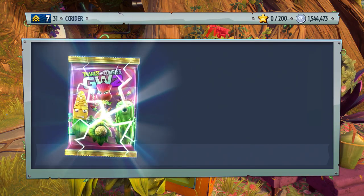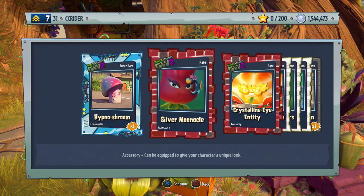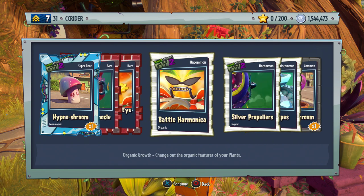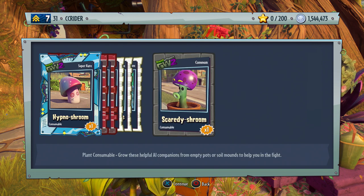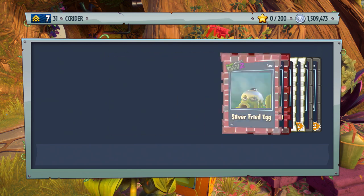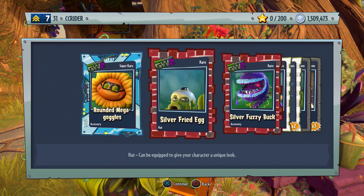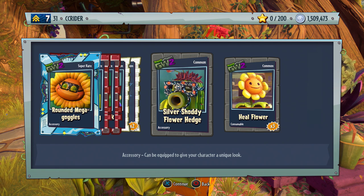We got one more after this and then we'll move over to the zombie ones. We get the super hypno shroom, silver monocle, crystalline eye entity, battle harmonica, silver propellers, glow stripes — whoa, those are cool. Are those specifically for the Isatron, or were they just shown off for the Isatron? Who knows. And then scaredy shroom. One more fertilizer fun pack to open — no zebra pea yet. Rounded mega goggles, silver fried egg, silver fuzzy buck, chompy lock, self revive, silver shoddy flower hedge, and heal flower.